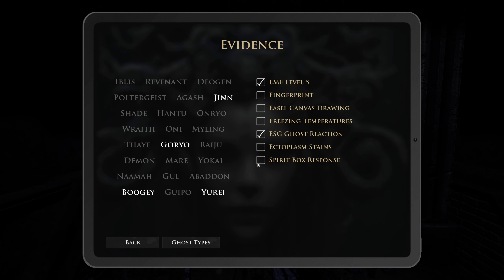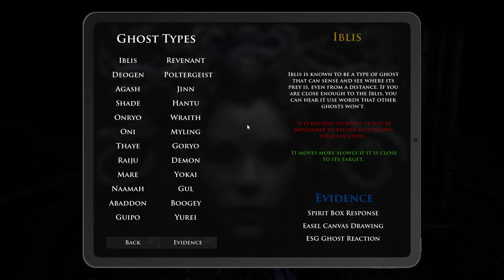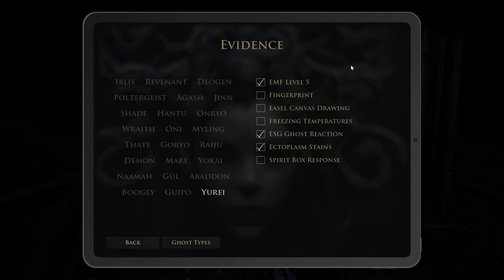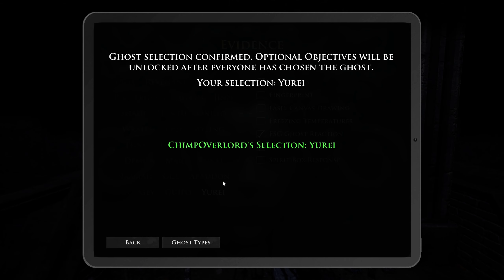Ectoplasm, ectoplasm - it is a Yurei! And what do we know about Yureis? A Yurei is a ghost that prefers feeding small amounts of energy off multiple people at once so that it can grow stronger without being noticed immediately. Negatives: you are more likely to be hunted when traveling in groups. Positive: it may weaken itself if alone. Well then, that might work to my advantage.